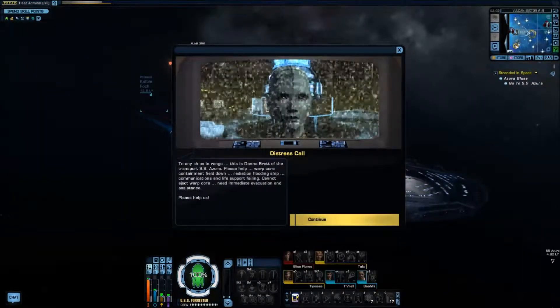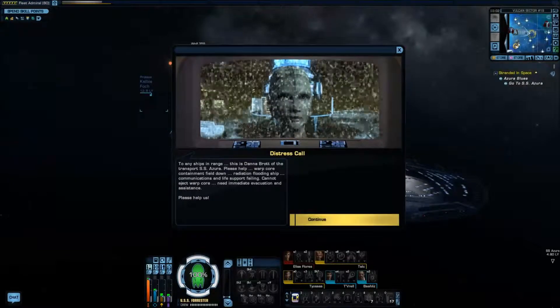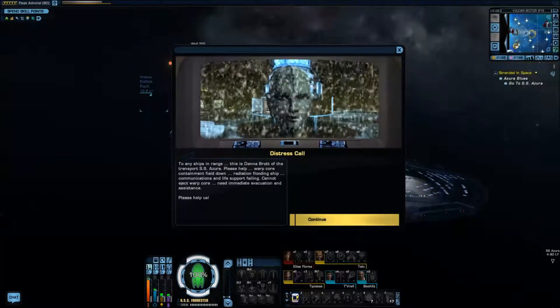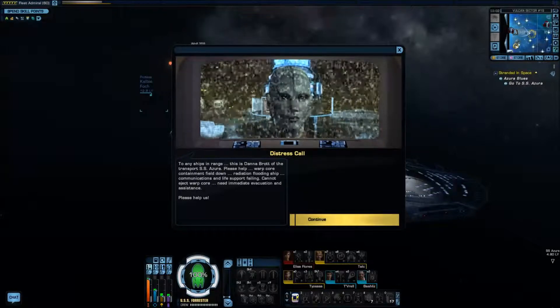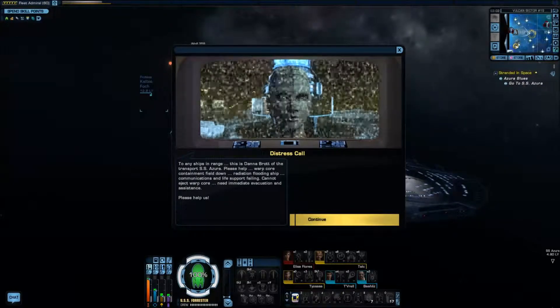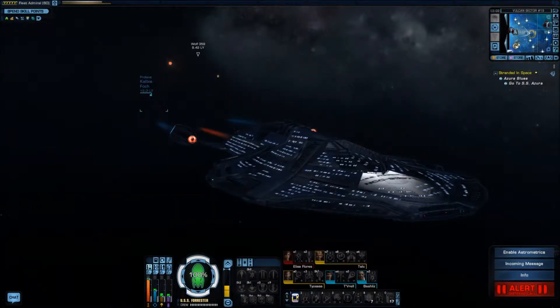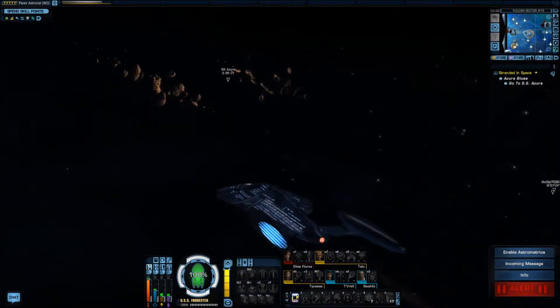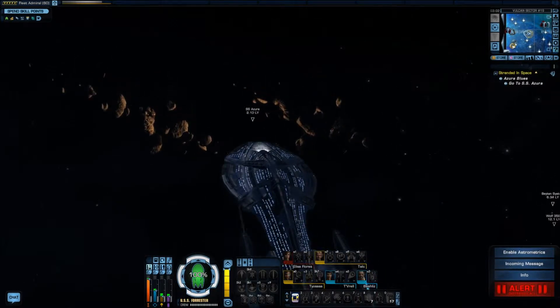We're picking up a distress call from the SS Azura: warp core containment field down, radiation flooding the ship, communications and life support failing, cannot eject warp core — need evacuation and assistance. Please help. Apparently the SS Azura is right up there in the asteroid field. Let's rumble.